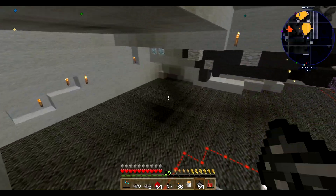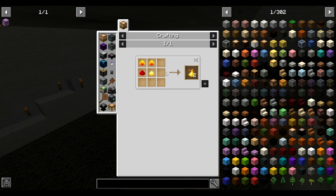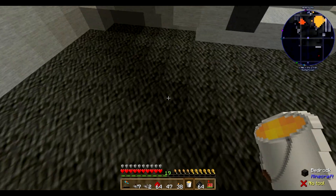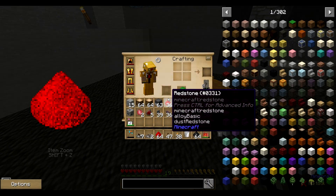You have to place something that burns on bedrock. Blazing Pyrotheum should work very well because it's burning all the time, and it starts burning the bedrock if you place something that burns beside it. Just place it onto your bedrock — it's crafted quite easily, just look it up in NEI and you're fine.